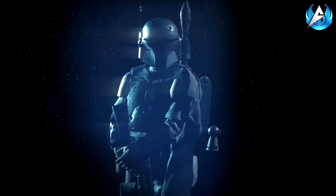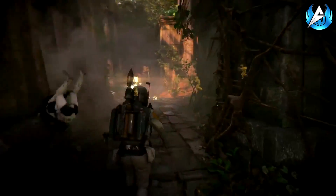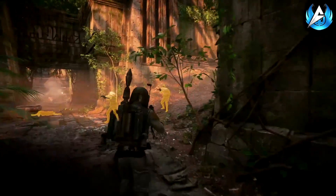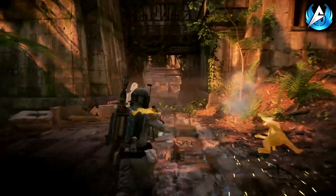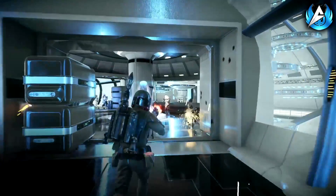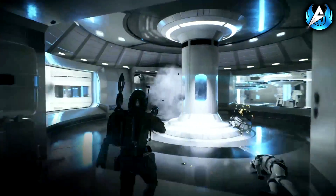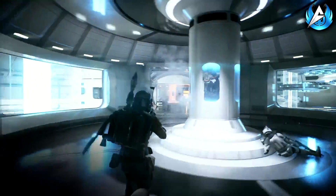We also got some new Boba Fett gameplay, though we already know what his abilities are from EA Play and the beta. The cool thing here is seeing Boba Fett inside Kamino, which looks absolutely fantastic. Those Phase 1 clone troopers look so good as well — I can't wait to get to play as them.